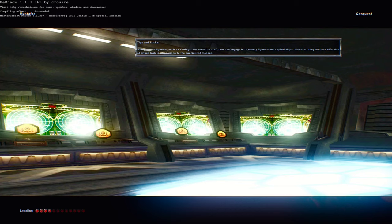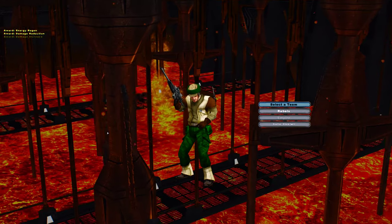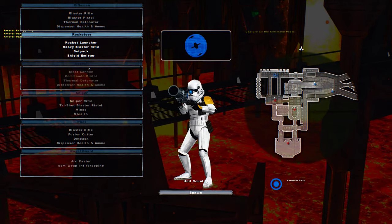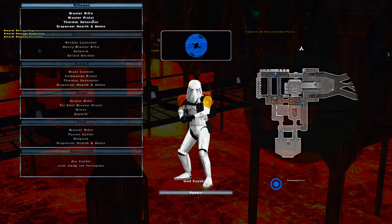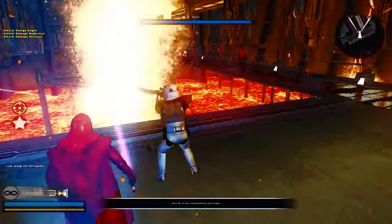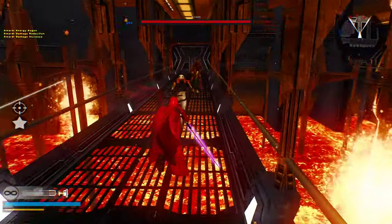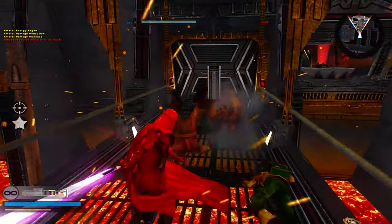Welcome back everybody to another Renegade Squadron 2.1 mod gameplay. We are on Mustafar this time, and I'm not sure which team I'm supposed to be on. I think I want to be on the Empire this time, mainly because I think there's an IG-88 unit on here. I could be wrong, but from what I saw, that's what I remember seeing.